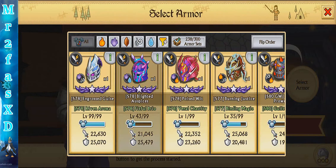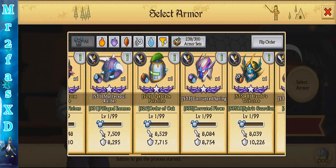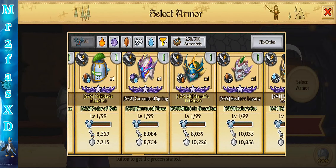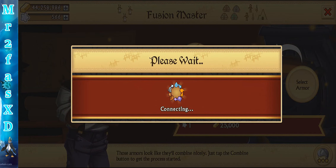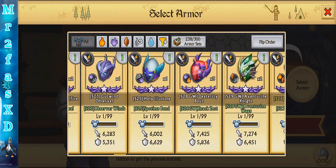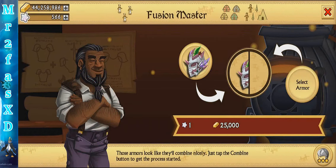This one. Nope. Holy crap, this is so bad. What do I do with them then? Hopefully it's not a bug, but I don't know. Kind of disappointed. Holy crap. Let's just keep going down the line — I just did that one. I know I can fuse this one.